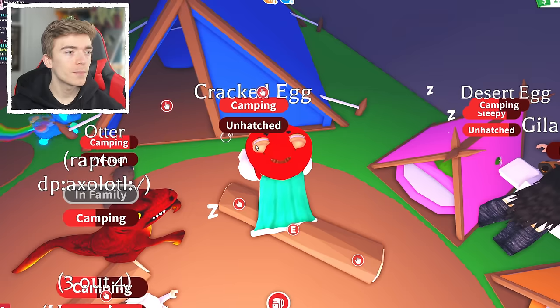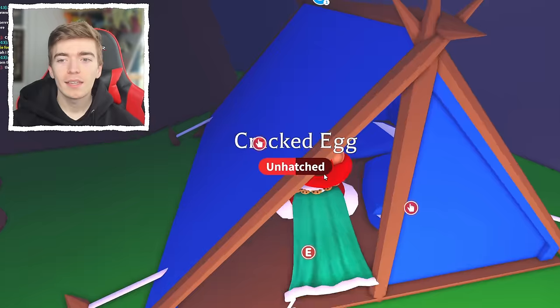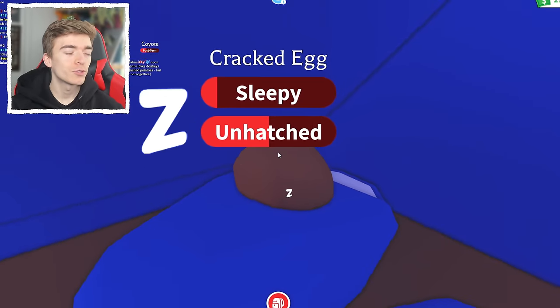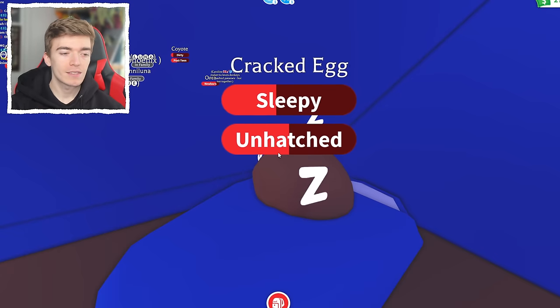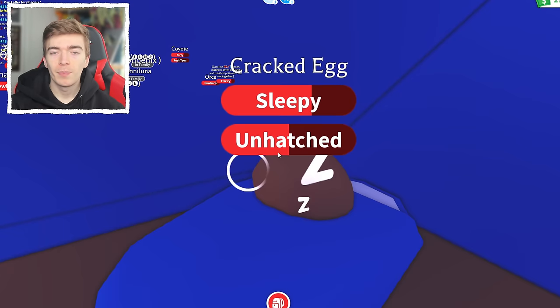The task is about to be complete, and it is halfway hatched. That might sound bizarre — how did I get a halfway hatch already on a cracked egg when typically it takes four tasks? Well, Adopt Me has given me the magical power of double pet aging.